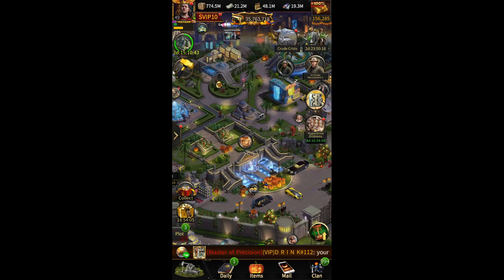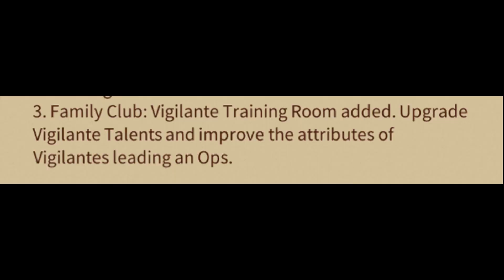In the new update we are going to see a new Vigilante Training Room feature in Family Club. In Vigilante Training Room we can upgrade Vigilante talents and attributes of Vigilante if leading in ops. Basically, Mafia City has added more stats or buffing options for players to achieve by upgrading Vigilante talent and its attributes.